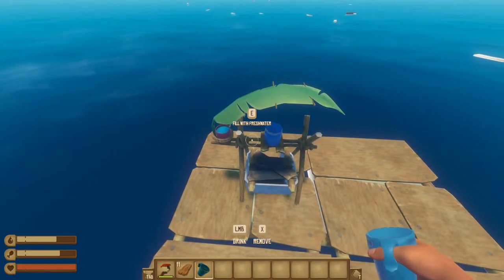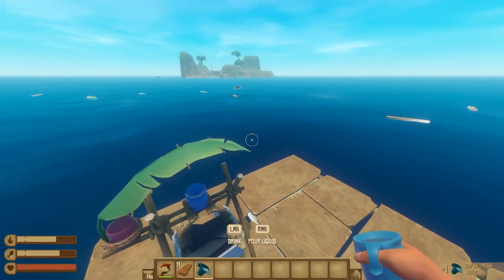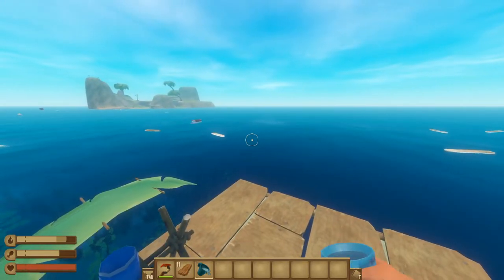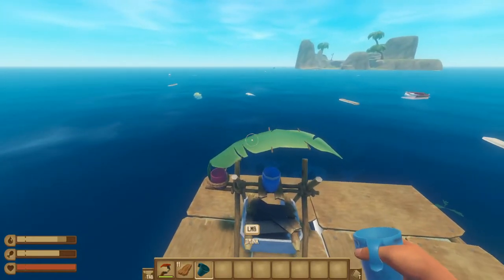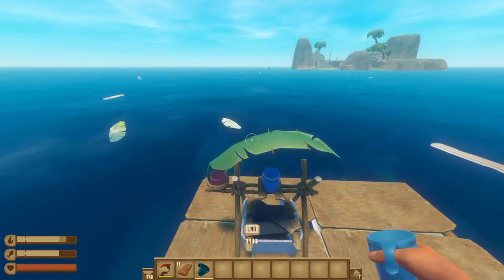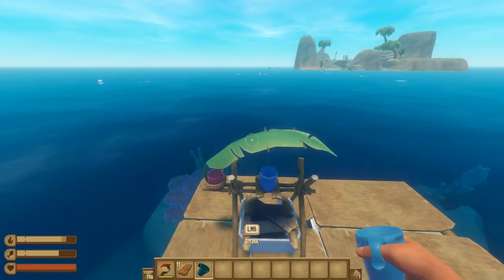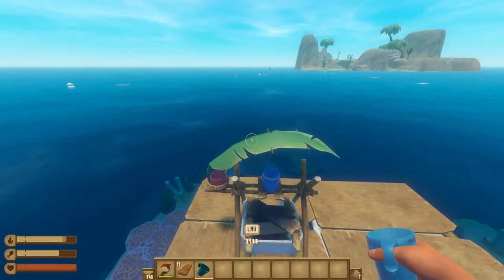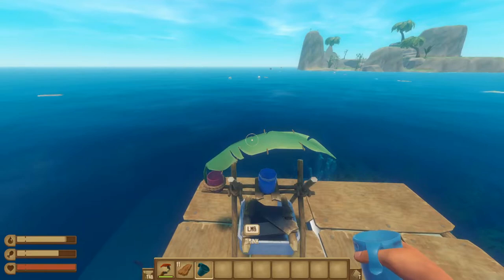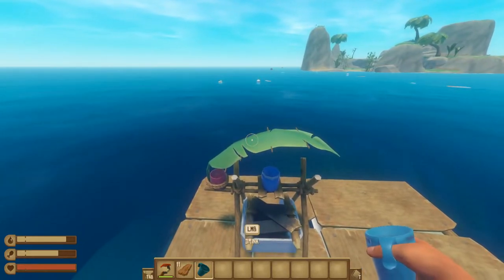Now that the water is done cooking, you can interact with the purifier again while holding your cup, and this will give you a full cup of fresh water. Click your left mouse button to drink, and over the next 10 seconds or so, it will refill your thirst bar. As long as you have any thirst whatsoever, it will prevent you from taking any damage to your health, but if your thirst is empty, it takes about a minute to die from dehydration.